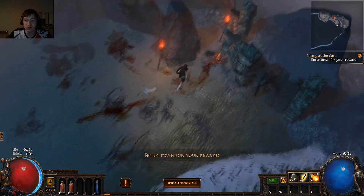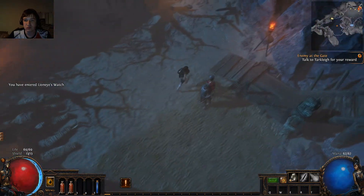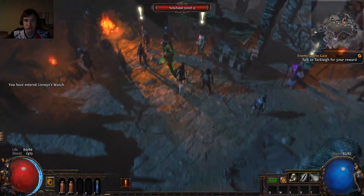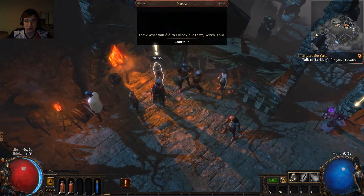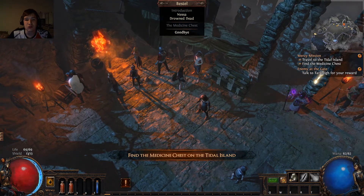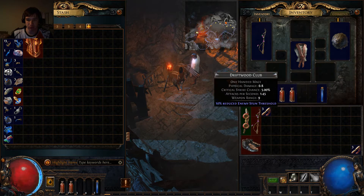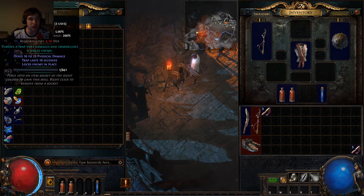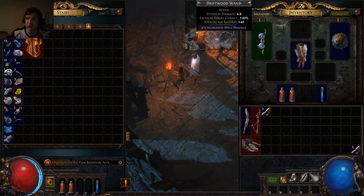I do have some items left over from my test character run that I was using. Your stash is shared between all your characters, but I don't think I have anything particularly great. Another Fireball.